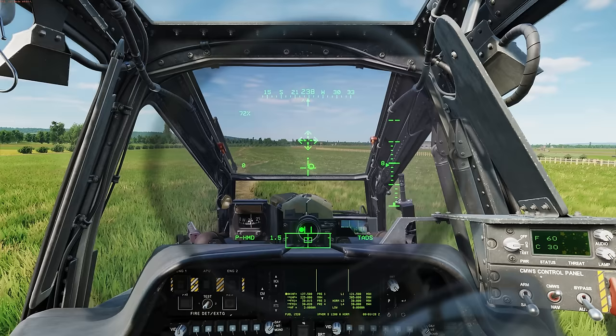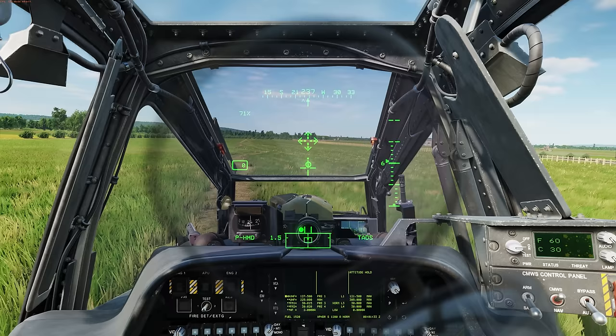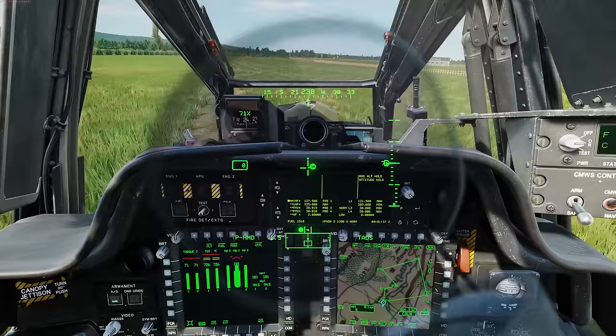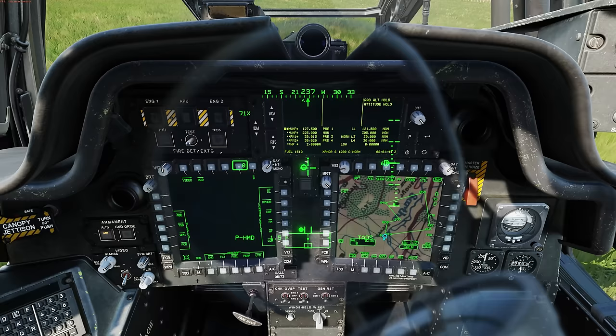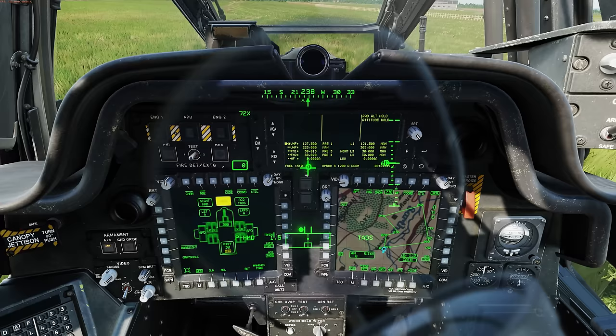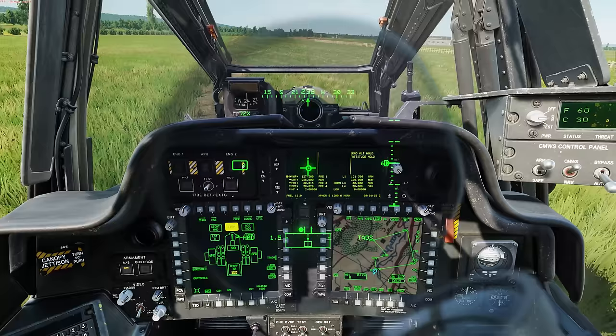Force trim and center. Attitude hold. Altitude hold. No weight on wheels — arm the aircraft. Arm the countermeasure suite. Go to the main menu, ASC, shaft arm. On the weapons, we can see we have eight radar-guided Hellfires, but we're not going to action those two already.